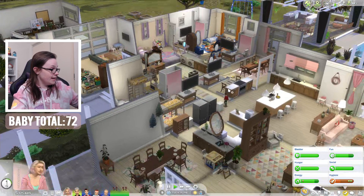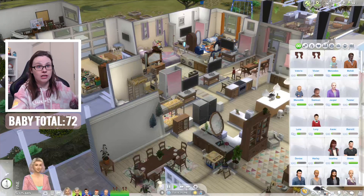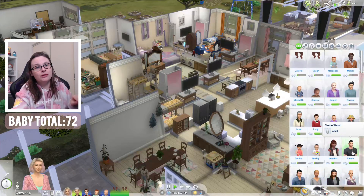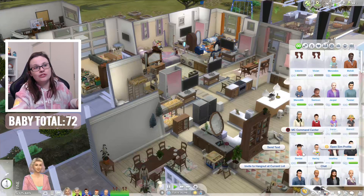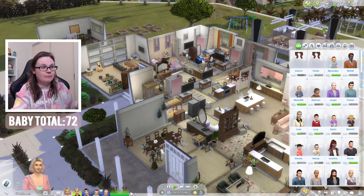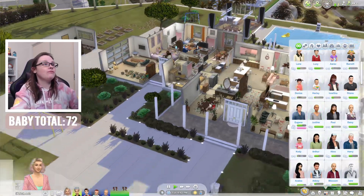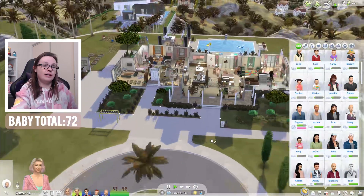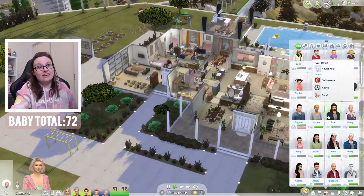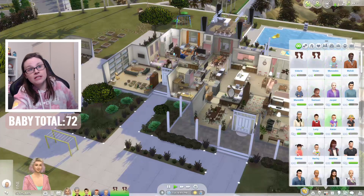We also need to get Venus another boyfriend so we can get her pregnant again. I feel like because we never used Shane, maybe we should just go ahead and use him — it's only going to be one baby anyway because we've only got that one slot in the house. Yeah, I think we're going to do that. Shane will be right over. I really dislike Shane, but look — he's there, so we may as well go ahead and take his demon spawn.